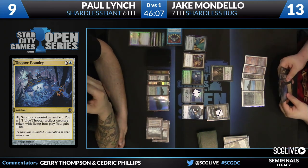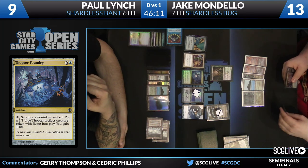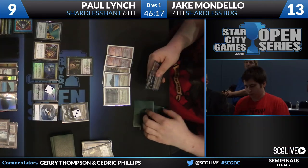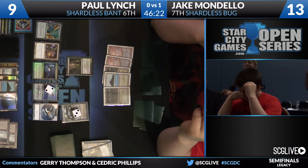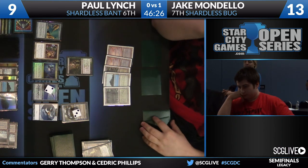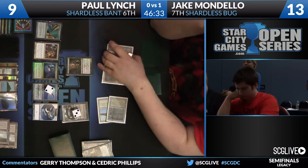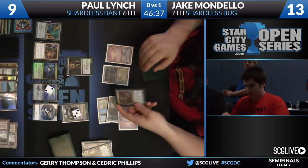So it's a Brainstorm — there's another Jace, there's a Shardless Agent, there's a Hymn to Turok. Most of that stuff doesn't matter. Lynch has got Mondello in this really interesting... it's not a lock, that's not the right word, but this is like the chokehold. I'm sure this is a very unfamiliar situation for Jake — like, I don't really know how I'm supposed to get out of this, and I'm not convinced there's a good way to do that.